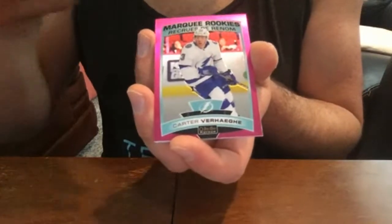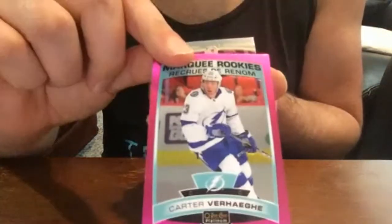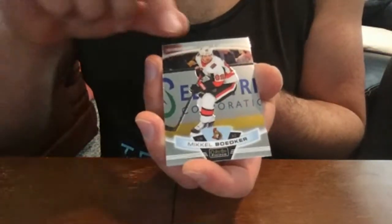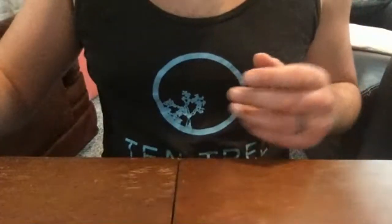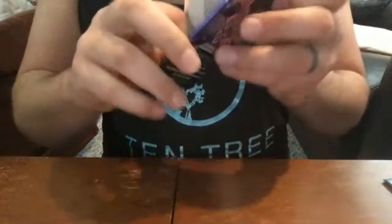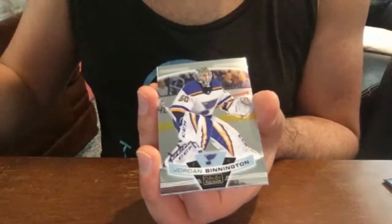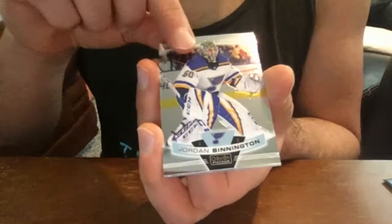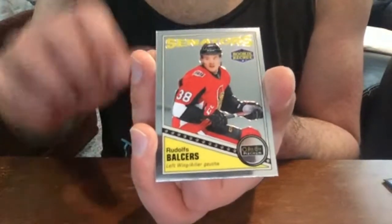Kaapo Kakko matte pink rookie — that's pretty nice. Mikhail Bödker base and Orion Ellis base. Dante Fabbro base rookie, Jordan Binnington — very nice — and Rudolf Balcers retro rookie.